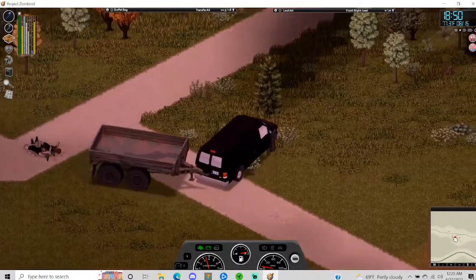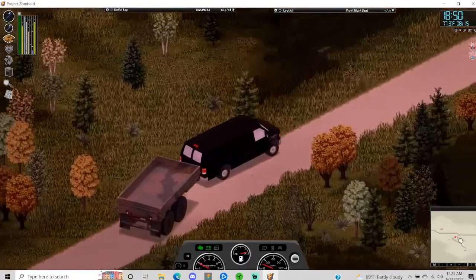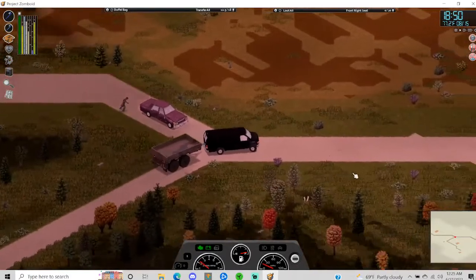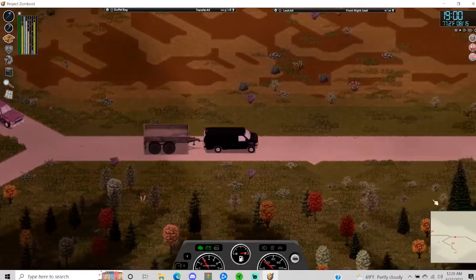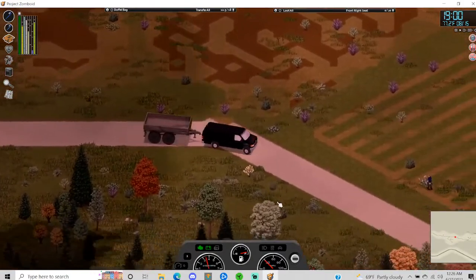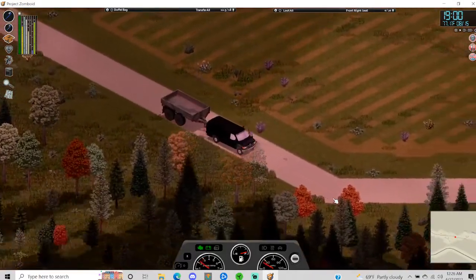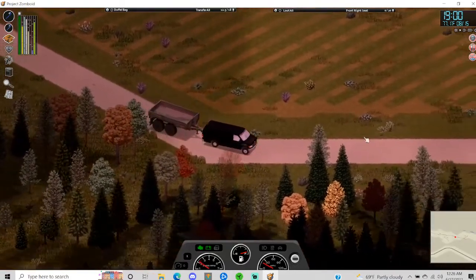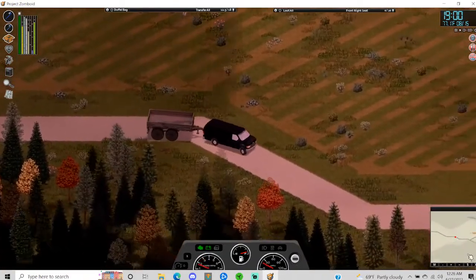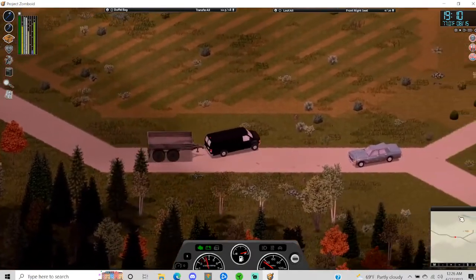Alright, we're heading east from here — that was close. Let's pull up the map. We're basically heading to the right, checking houses and garages, looking for a generator mainly. I can deal without the carpentry book — not a big deal. This next house up here we're gonna check, and that might be where we stay tonight.